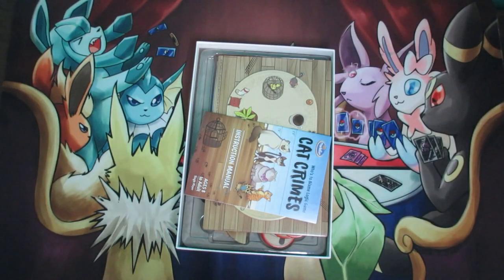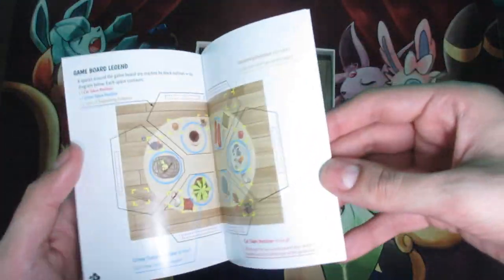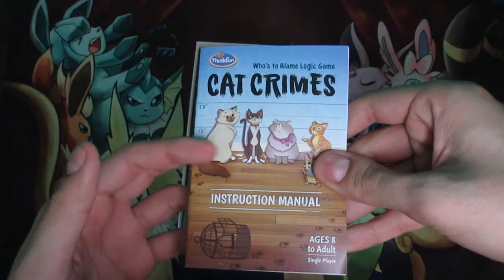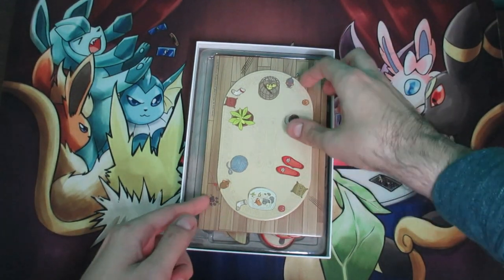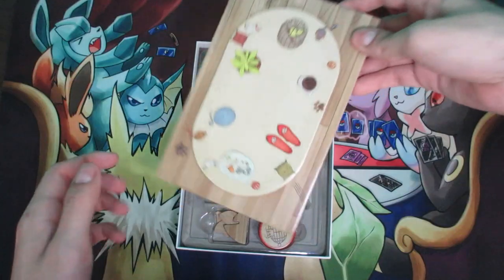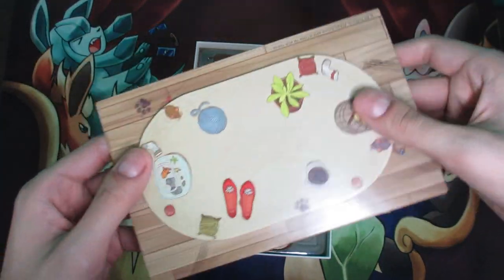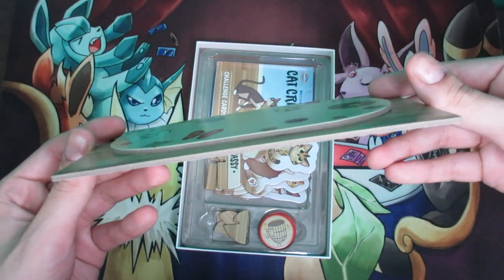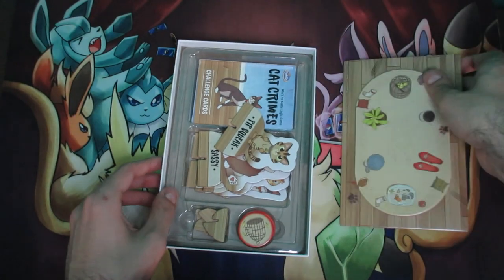Upon opening the box you're going to see a couple of things. The very first thing you might see is the instruction booklet — how to play — which I'm going to look at because I'm doing a how-to-play video. The next thing is a really nice piece — it's a dinner table, pretty bulky, a two-piece thing. This one is basically going to be the middle of your playing area.